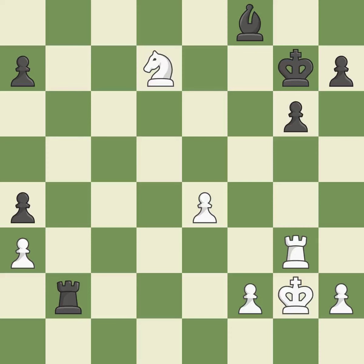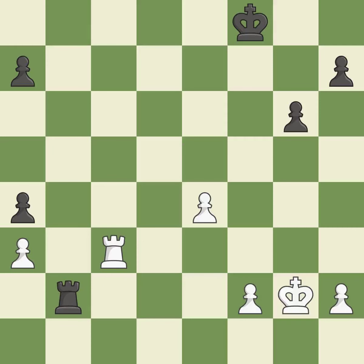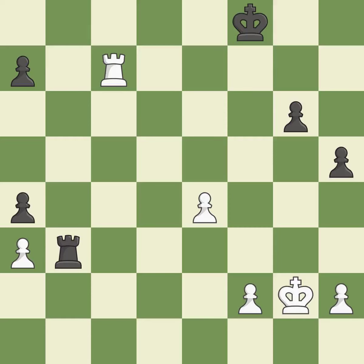Black is equal at this point in the endgame. This provides an equal exchange of parts. This divides up parts by launching multiple attacks at once. The pawn is now in a safe position. This is an equal trade.